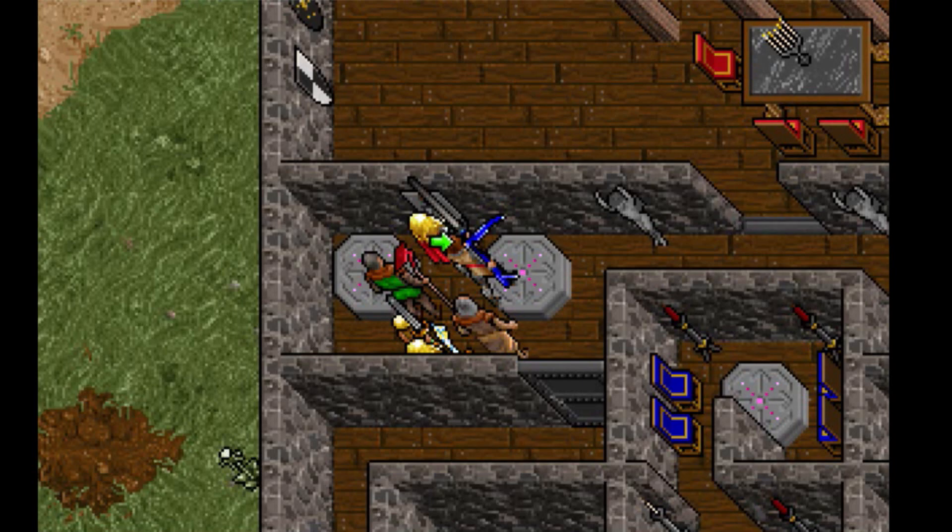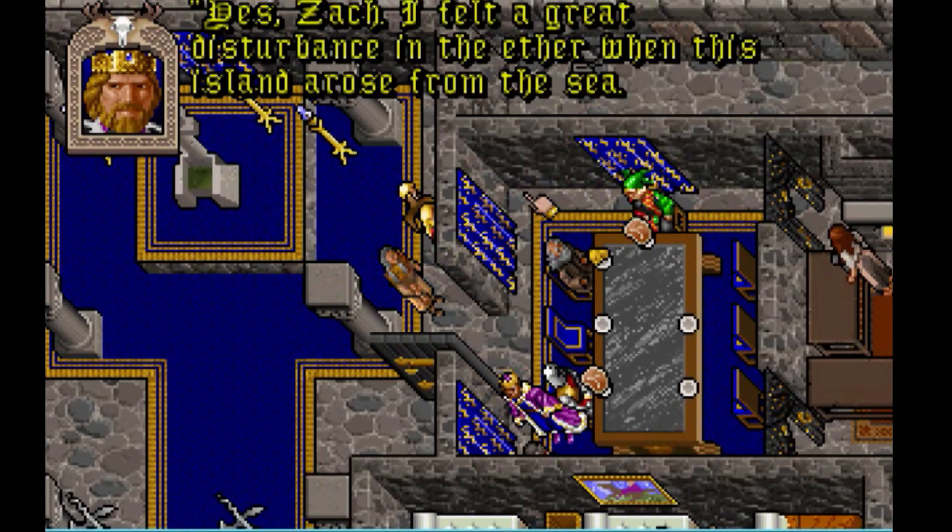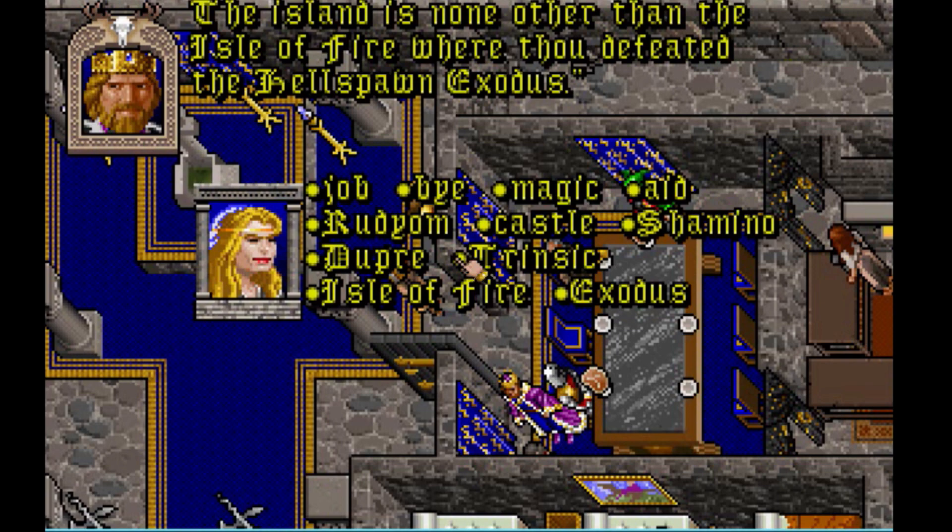Last month, I did a retrospective on Ultima 7 and how Blackgate has become my favorite game in the series, but there was also an expansion pack called The Forge of Virtue that comes installed with the GOG version. Shortly after starting Ultima 7, an earthquake shook up Britannia. I didn't know what had caused it until I saw Lord British, who informed me the Isle of Fire had arisen in the sea.